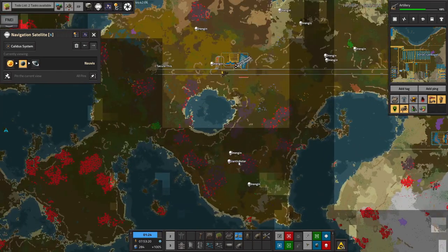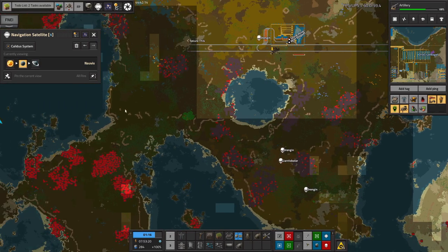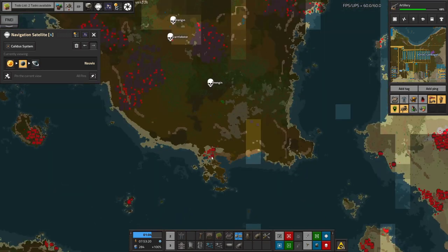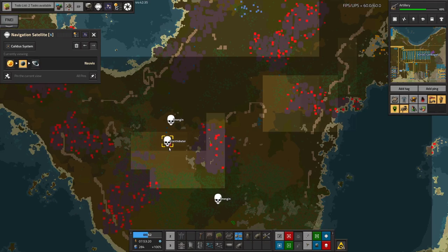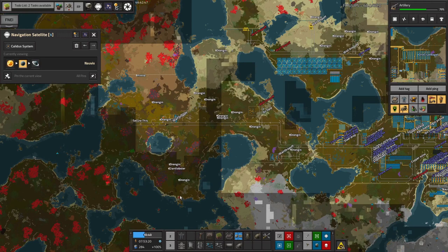Tristan also went out and did a bit of fighting because Mike had enough of it and wanted to do some actual building. He cleared out basically all the biters and nests inside the area we're planning to claim, except for one little nest he didn't quite have time to finish off. This did lead to his first death - so now everyone has managed to die at least once.